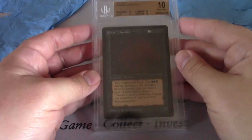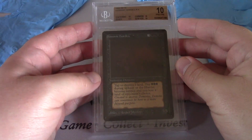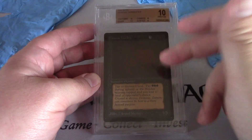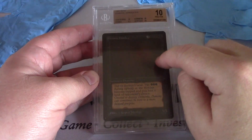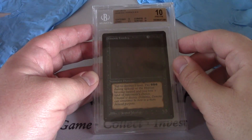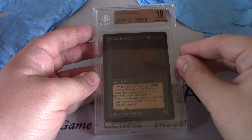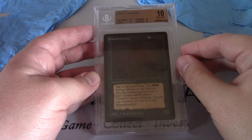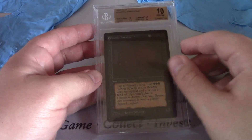This one I got out of a pack — Demonic Hordes. A rare 10. Amazing. This was actually in that God Pack. It was crazy that day. This was in the God Pack that I opened and it came back at 10. I couldn't believe it. 10 on centering, 10 on corners, 10 on surface, 9.5 on edges. And I pulled it — which is just amazing.